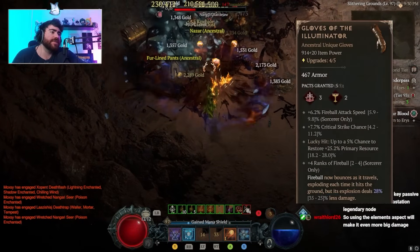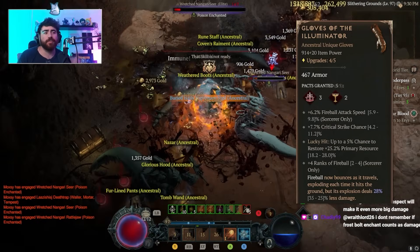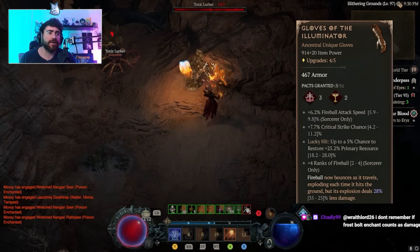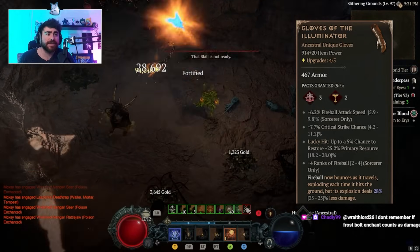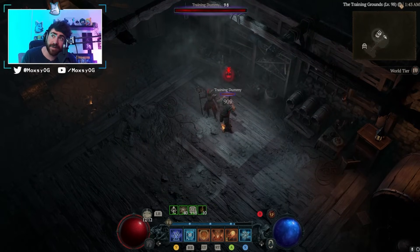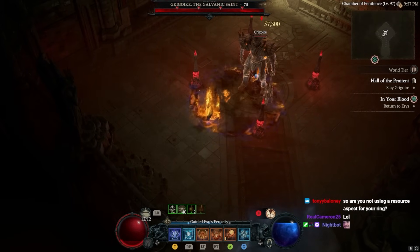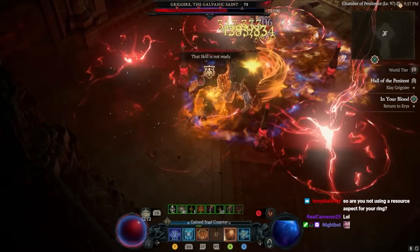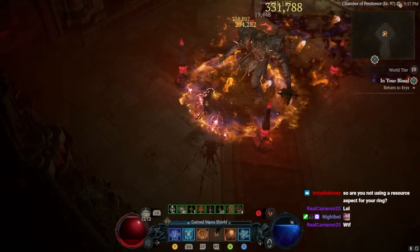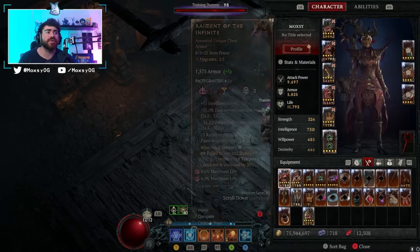For gloves, we're using Gloves of the Illuminator — the only true must-have unique for this build in my opinion. They give plus 4 ranks of fireball, crit chance, fireball attack speed, a lucky hit chance to restore your primary resource, and most importantly they allow fireball to bounce. The reason fireball bouncing is so nice is it can hit multiple enemies multiple times and hit the same enemy multiple times. If you space your character correctly — which you get used to — your fireballs can hit enemies multiple times, essentially doubling your damage.